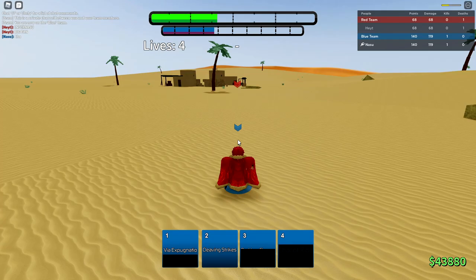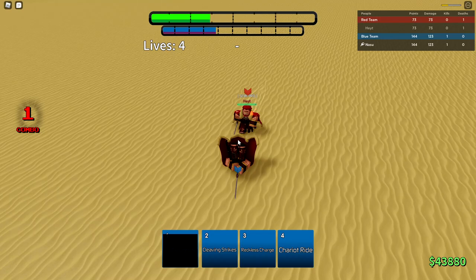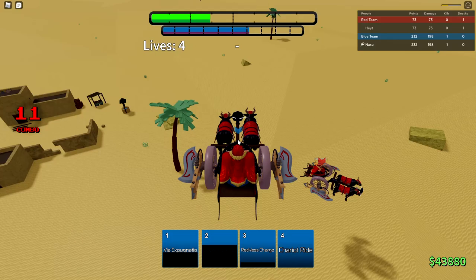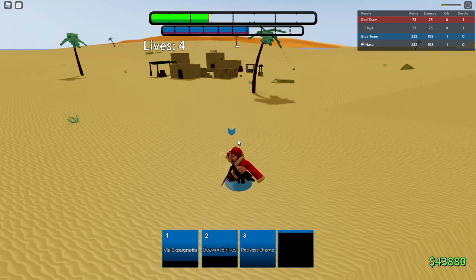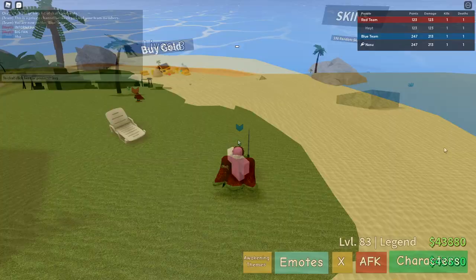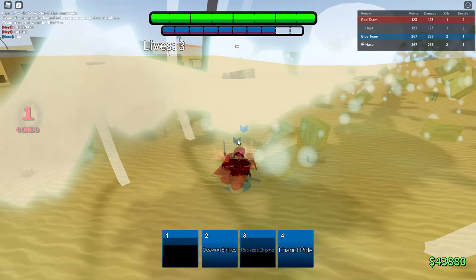I mistakenly blocked that but it doesn't matter because he can't punish with it. Cleaving Strikes, M1 combo, slam him, gonna go for a Chariot Ride. All my skills are high on cooldown. Maybe I can slam him into the ground — I missed him in the air. Block that Reckless Charge — he blocked it. I hit him out of the air a little. Died. Ram with the chariot — and he died to that. That thing does some pretty good damage.